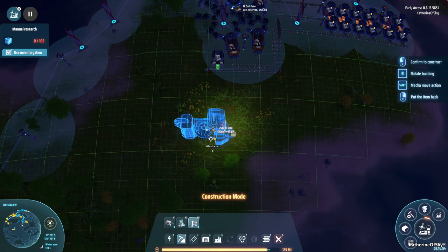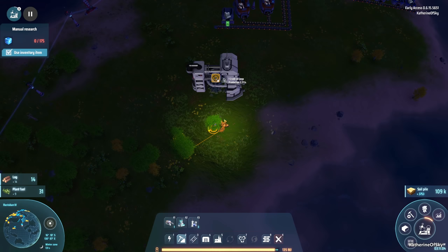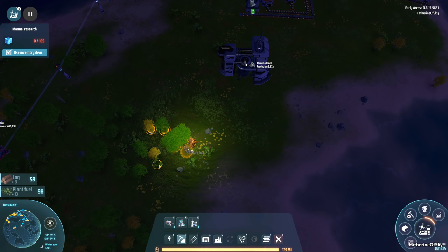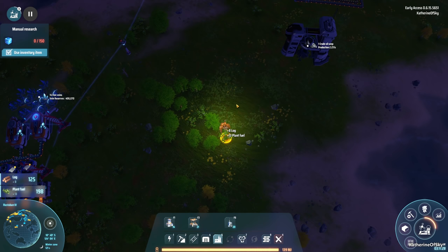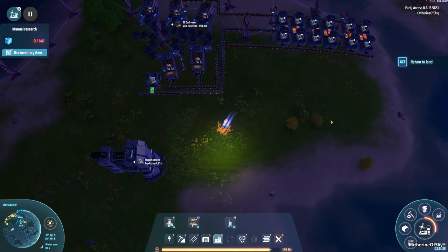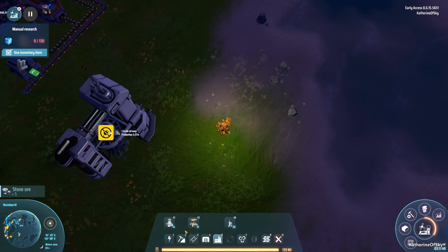Let's get our thingies out — they are completed. I'm thinking we can have this arranged this way and then put down some of our oil refineries down here, possibly up there as well. We have plenty of refineries — we've got 20 made — which is great, that's going to make our lives a lot easier. We have enough for maybe one more array; let's just put it down here.